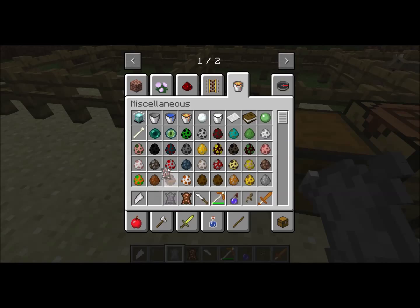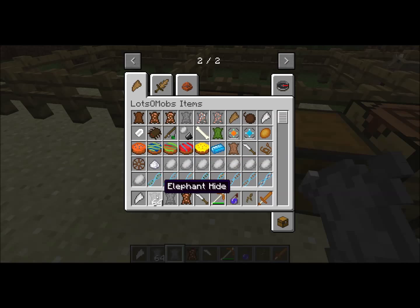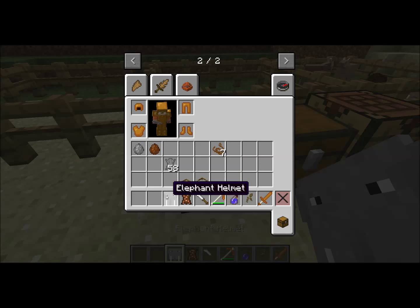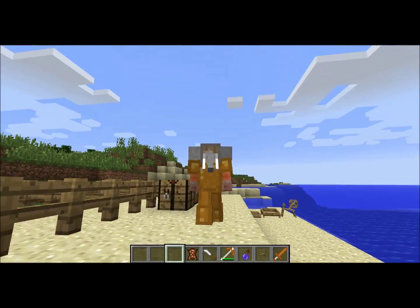With this elephant hide we can start crafting the armor. Now we have one piece for each armor slot, so now we look like an elephant.